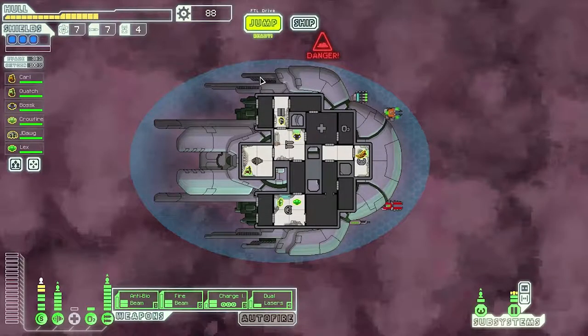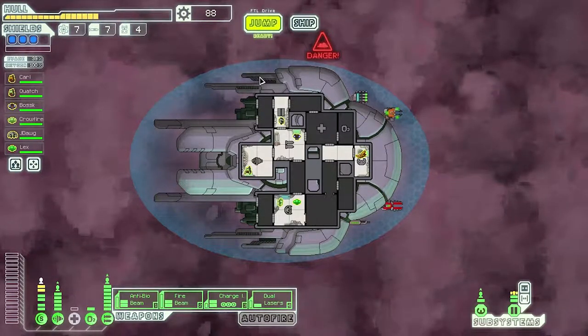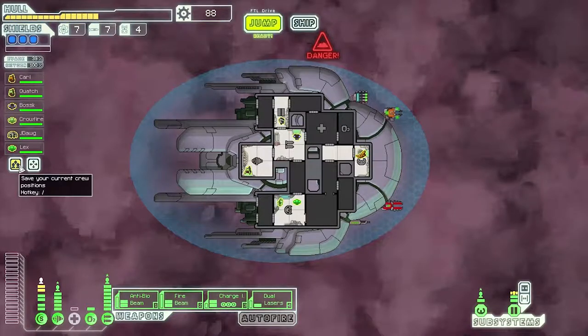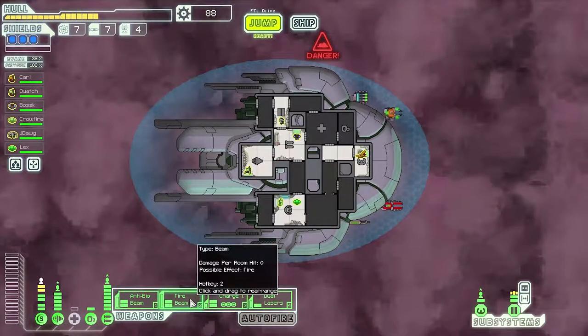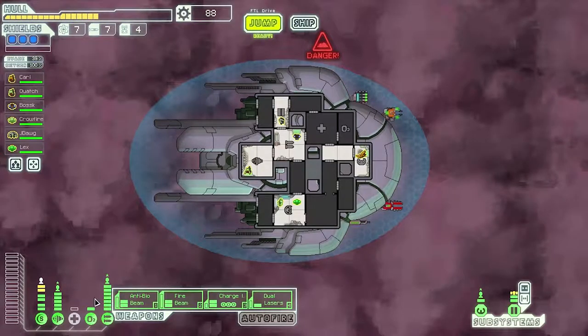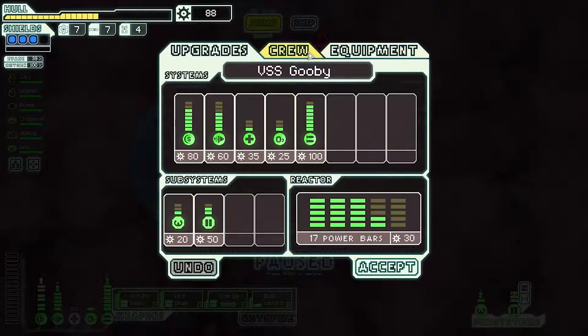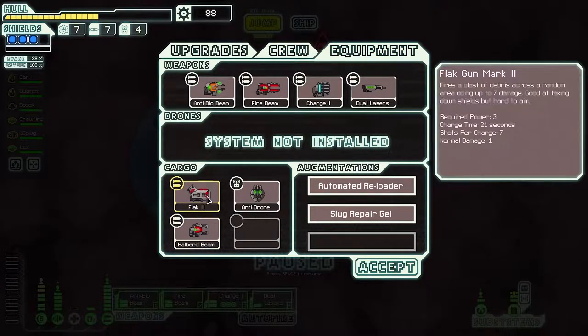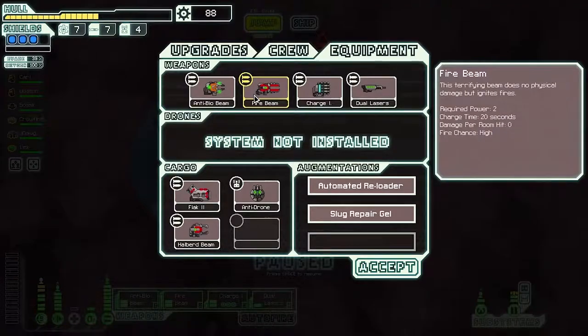Hey guys, welcome back to another episode of FTL. We're continuing on with our awesome slug cruiser — having a lot of fun with this one so far. We've got our legendary crew members, some really fun odd weapons: the antibio beam and fire beam to be noted. We have some unreal weapons sitting in our cargo bay, but it's not as fun if you just use the same weapons all the time, so we're probably going to stick with these at least till the end.